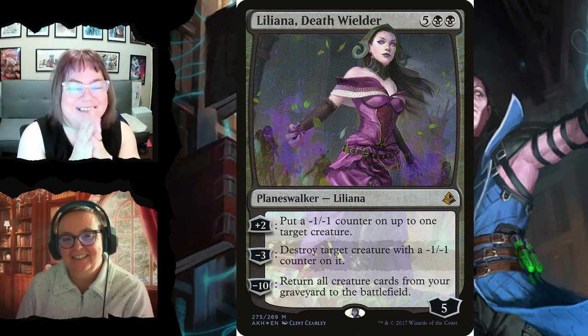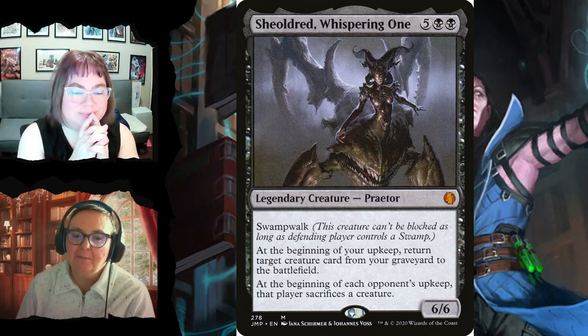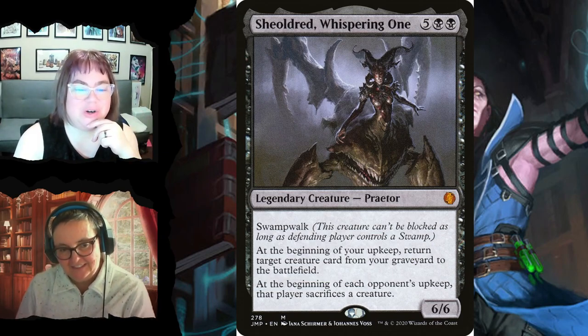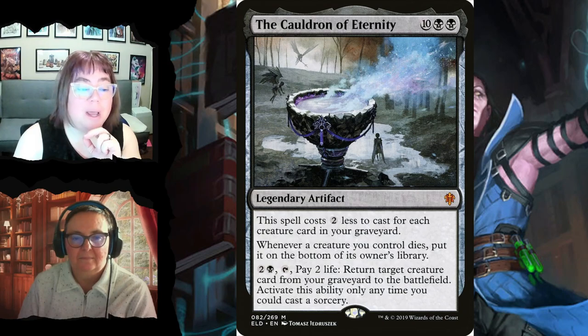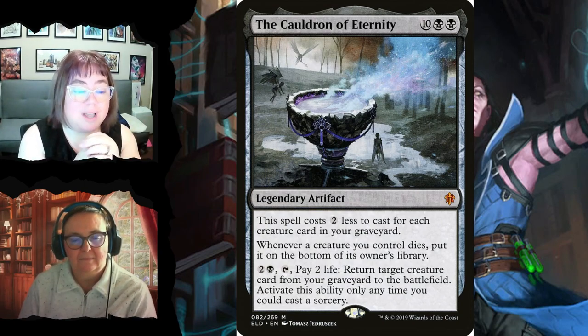Sewer Shambler is a 6/6 for seven with swampwalk — it can't be blocked if the defending player controls a swamp. At the beginning of your upkeep, return target creature card from your graveyard to the battlefield — no power restriction, any creature. At the beginning of each opponent's upkeep, that player sacrifices a creature. And the Cauldron of Eternity costs ten and two but costs two less for each creature card in your graveyard. Whenever a creature you control dies, put it on the bottom of its owner's library. Pay two black, tap, and pay two life to return target creature from your graveyard to the battlefield.